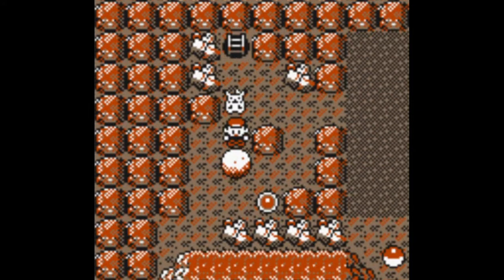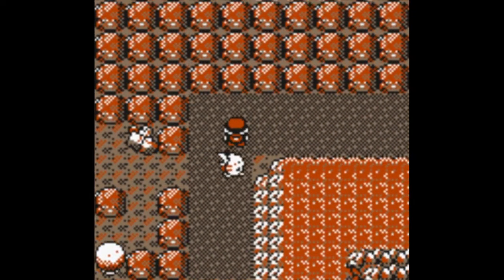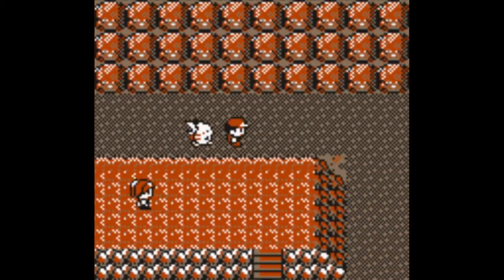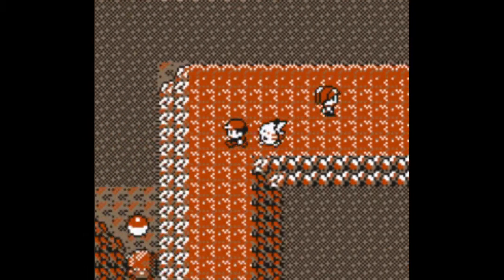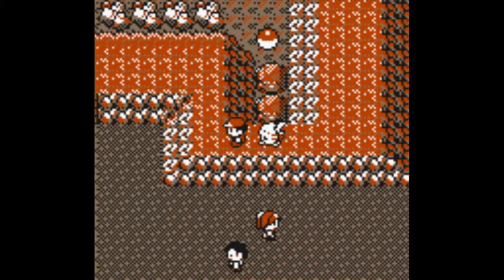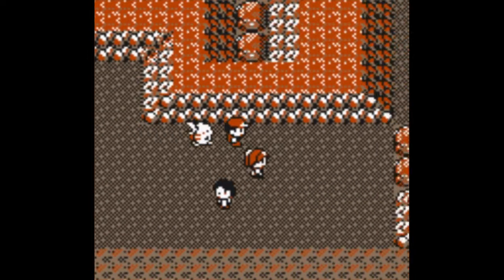Then you want to push this down here, and then push this. Then you want to go up here. I really don't want to battle this trainer, so we're just going to go like this — down. Here is where the blockade was before, the one we just deactivated. Then you want to go here, and we don't want to battle any trainer, so I'm just going to go here.